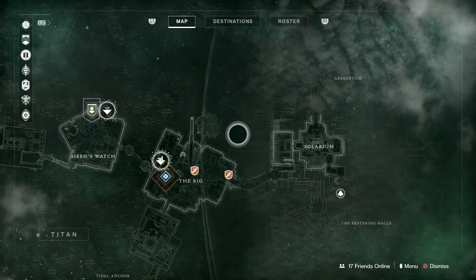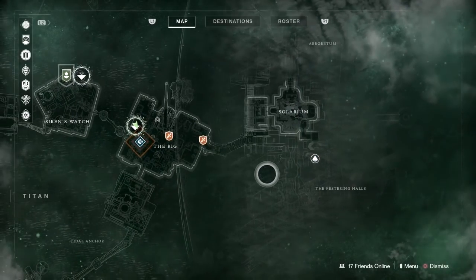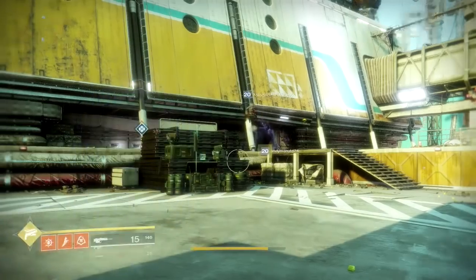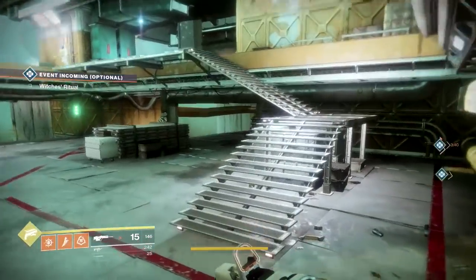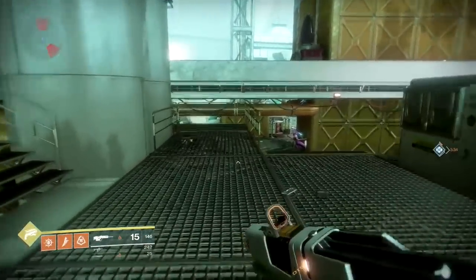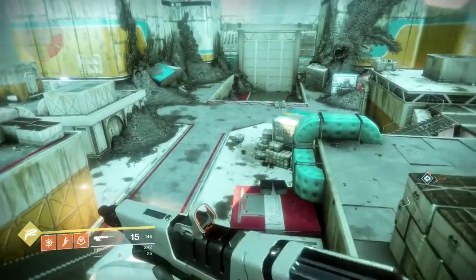For this fifth and final chest it took me forever to find it, and it's pretty easy once you know where it is. So I fast travelled to the Rig. We're going to make our way through the Solarium and get this fifth and final chest for this week. So what you want to do is head over to the left here. We're going to just basically run all the way through, through all this section — just ignore all the enemies unless you really want to fight them. And we're going to head down towards this tunnel.